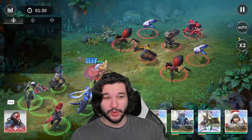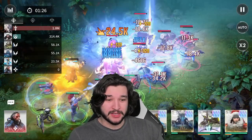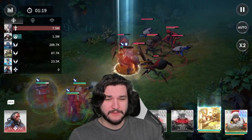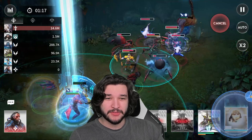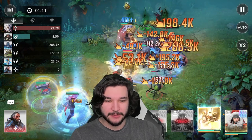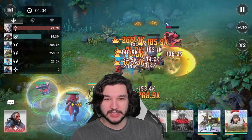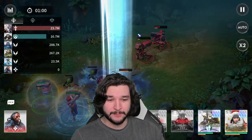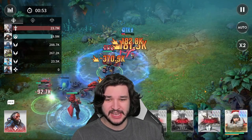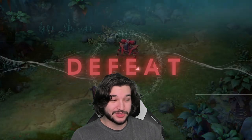Even if we had manualed that last match it wouldn't have mattered because they died before we could do anything. People are dying very very quickly on this stage. But with the normal comp we actually get the stun, we have Leo doing some damage, and we have the ability to compete. You can just see the difference between the assassin comp and running the Daniel/Annie comp.